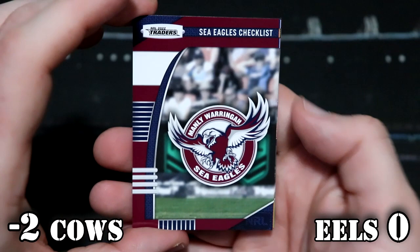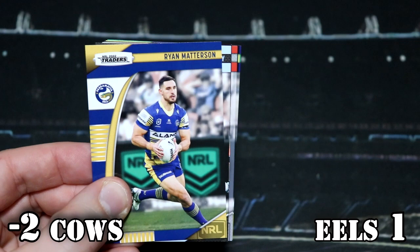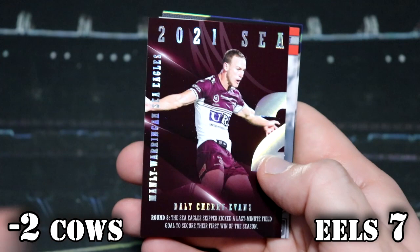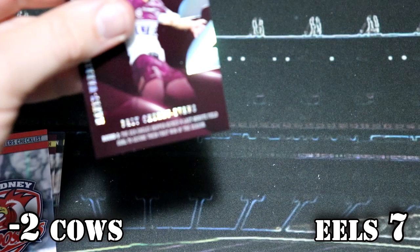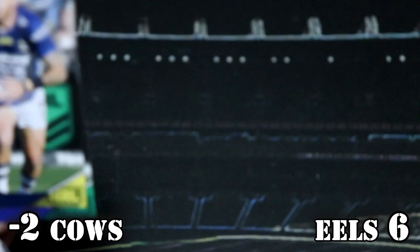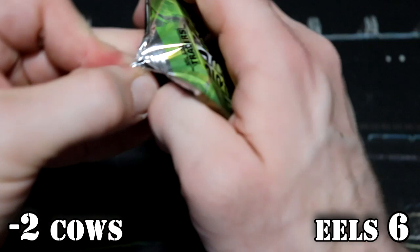This is our first Eels pack. Ryan Madison base — that is one point. I've got a Daly Cherry-Evans Season to Remember. Season to Remember is six points, so Eels are on seven. I've got a Roosters checklist, and Kyle Fell — Cowboys — that is minus one point, so they are back to six. Does this make sense? I think it does.